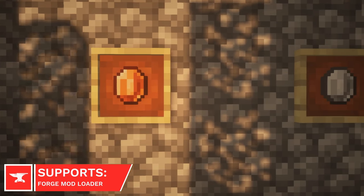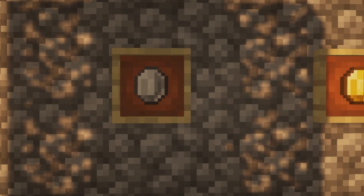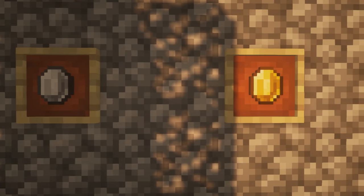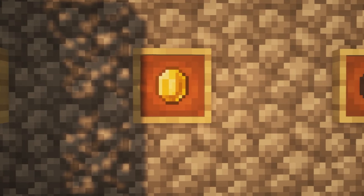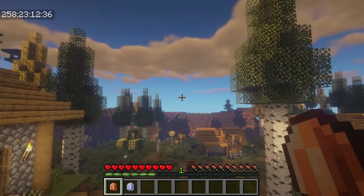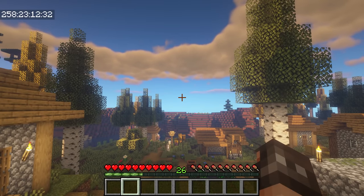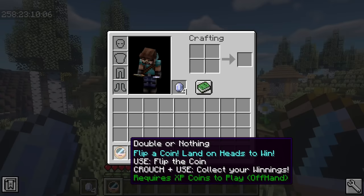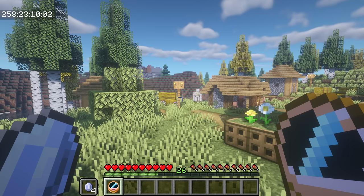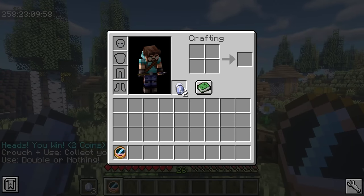XP Coins in Games makes quite a few changes to Minecraft's experience system. Firstly, there are 4 coins which have Copper, Silver, Gold, and Platinum variants. These coins are worth different amounts of experience, with Copper coins being worth 10 XP and Platinum coins being worth 1000 XP instead. All these coins have a chance of being dropped from creatures in your world. There are a few new games included too, where you can try to turn your coins into a profit to get more experience.